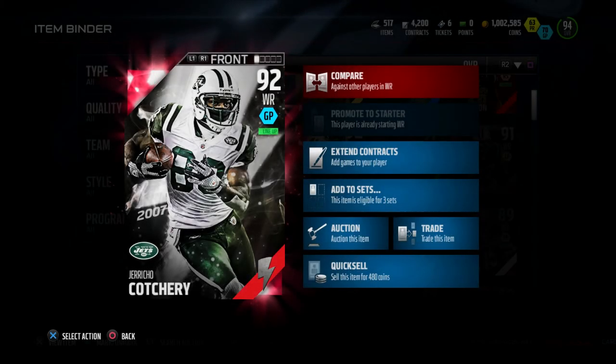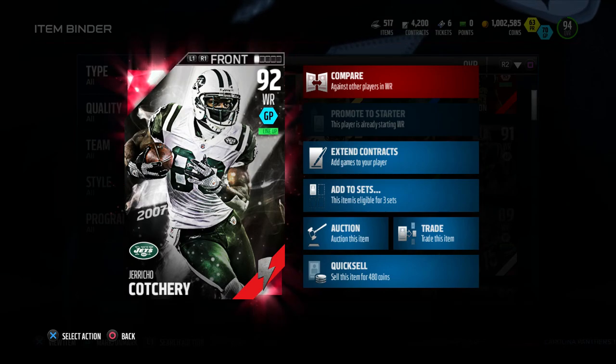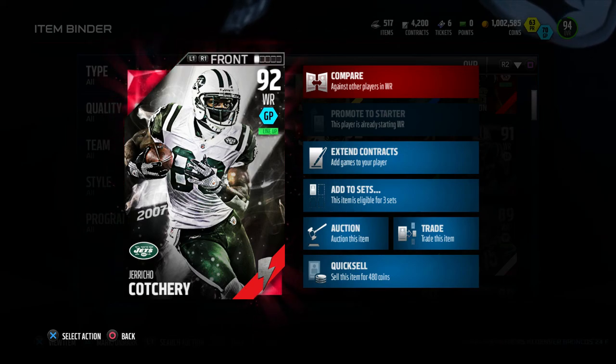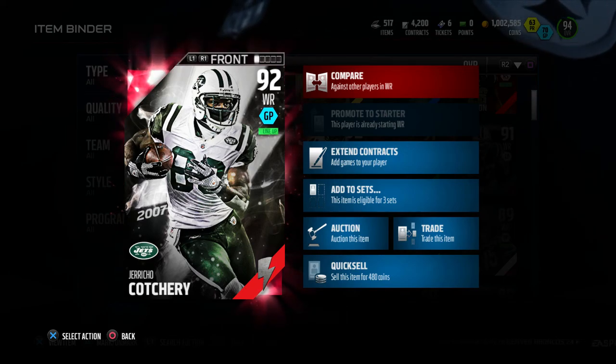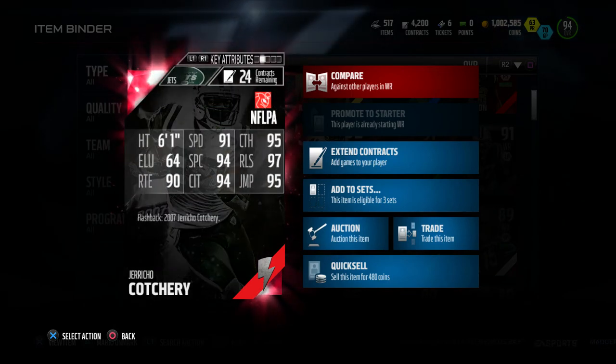Yo, what's going on family, welcome back to another video! Today I bring you guys the player review of the 92 overall Robert Siva Flashback Edition Jericho Cotchery. You guys have wanted this player review for a long time, so here it is!